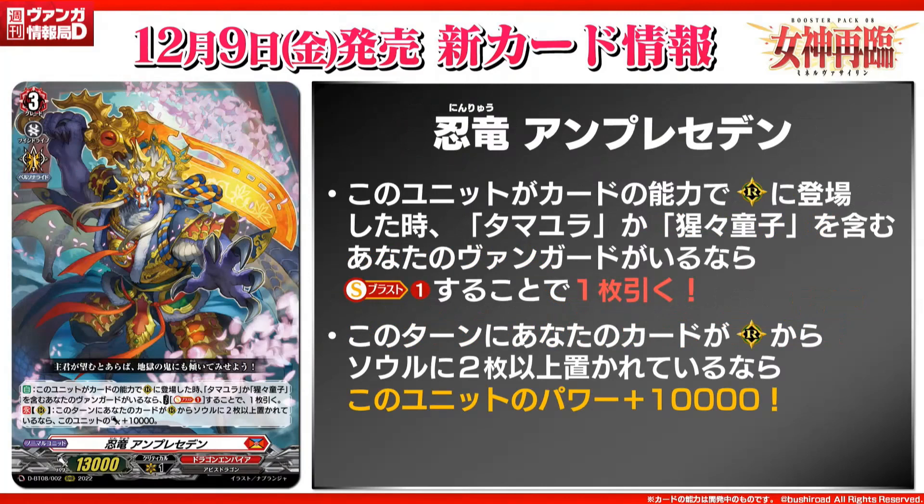Finally, dual archetype support for Tamiora and Shoujo Doji — Stealth Dragon Unprecedented, grade three, 13k power. The skill is auto: when placed on rear guard by card ability, if your vanguard is Tamiora or Shoujo Doji, cost soulblast 1 and draw a card. Since it has stealth in the name, you can always put this as a stealth engine for Tamiora. For Shoujo Doji, this is a pretty obviously good card to use. The second skill is auto rear guard: if two or more cards were put from rear guard to soul this turn — which Tamiora and Shoujo Doji's skills do — this card gets plus 10k power, making it a 23k beater for either deck. I'm pretty sure you're not going to use it in other decks. Either way, it's a decent card. I do hope to see more cross-epic stuff like this, where we can actually mix and match archetypes with engines — cool with lore reasons too.